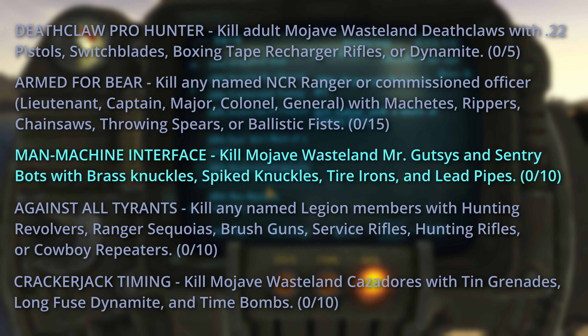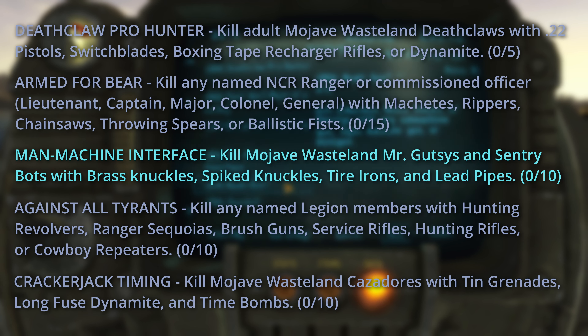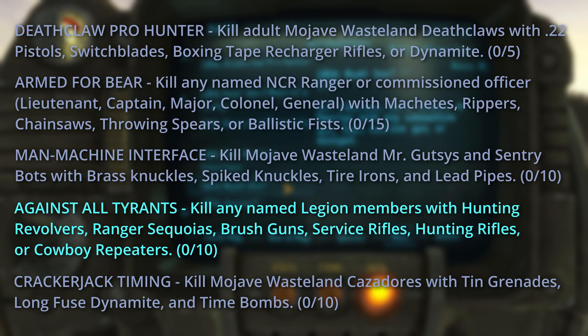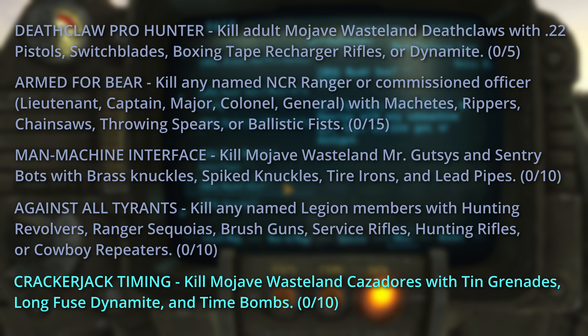Man-Machine Interface for killing 10 Mojave Wasteland Mr. Gutsies and Sentry Bots with brass knuckles, spiked knuckles, tire irons, and lead pipes. Against All Tyrants for killing 10 named Legion members with hunting revolvers, Ranger Sequoias, brush guns, service rifles, hunting rifles, or cowboy repeaters. And finally, Crackerjack Timing for killing 10 Mojave Wasteland Cazadors with 10 grenades, long-fused dynamite, and time bombs.